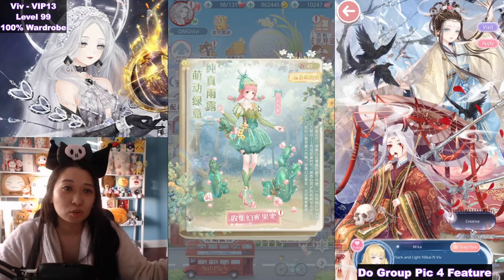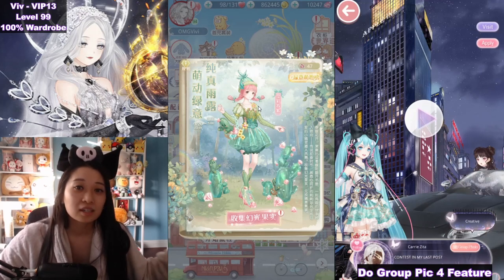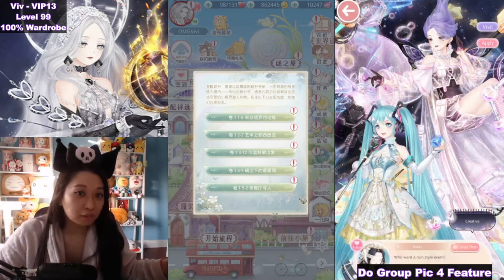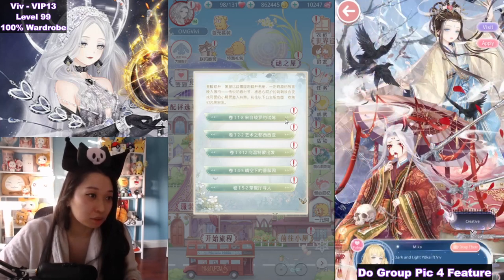In this event, all you gotta do is farm princess chapters for event currency so that you can craft the suit. But this one is different than the other princess crafting events — the stages are so easy. No volume 2 required and everything is from chapter 5 and below. Even someone who has been playing this game for a day can finish this event.